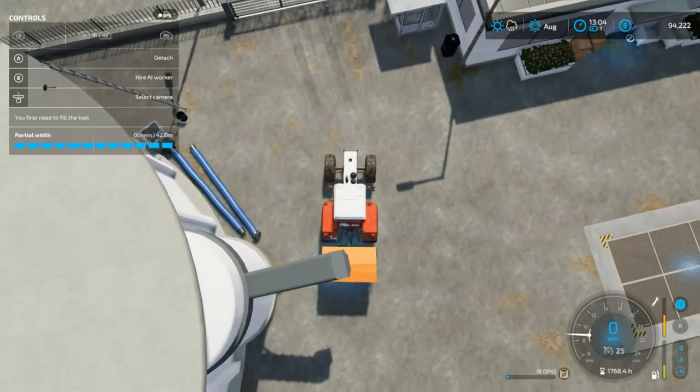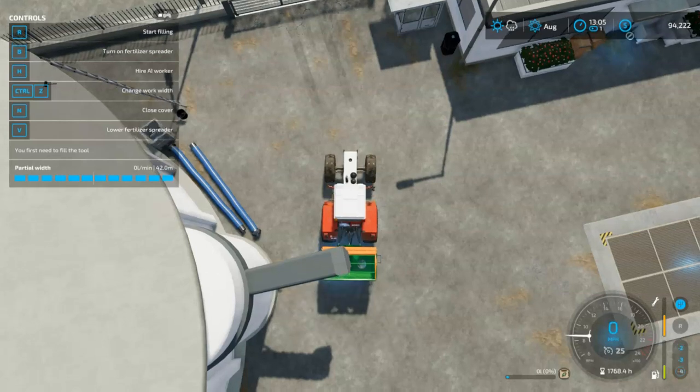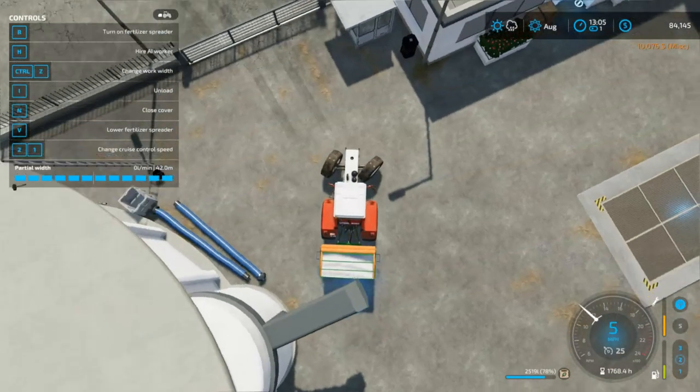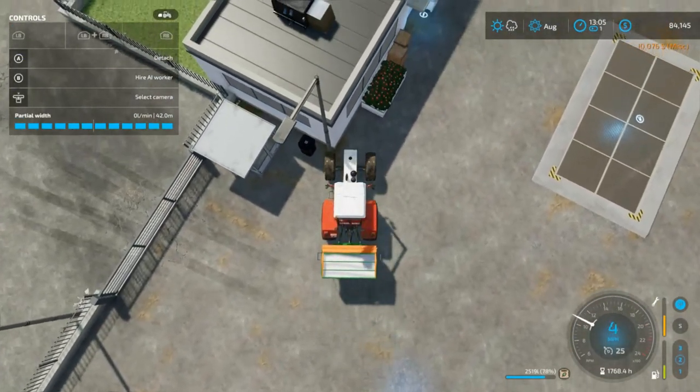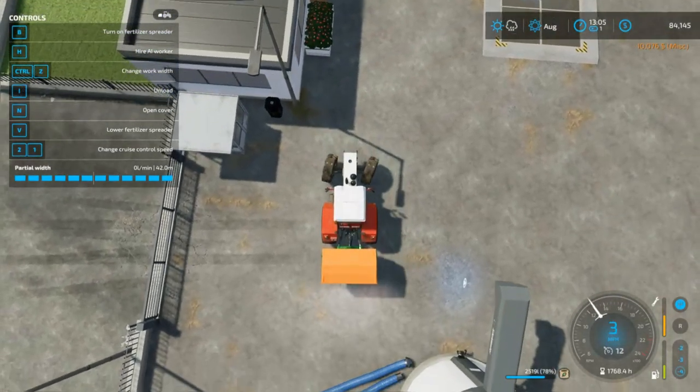I've got it right underneath. I'm going to hit R for purchase. I need to open the cover — hit I. There, the cover is open. Now it gives me R so I can fill it. I'll go ahead and fill it, then hit R again to stop. It's 78% full — 220,500 liters, which is plenty. I'm going to hit I again to close the cover. And notice up there — that was $10,000. Wow, that was a lot more than I wanted to spend on fertilizer right now.